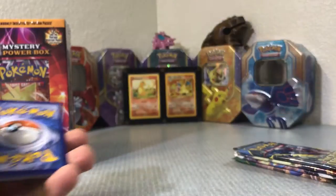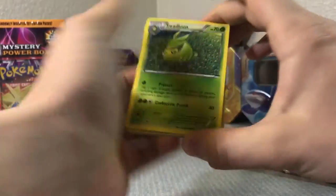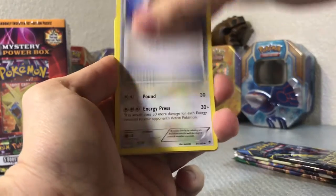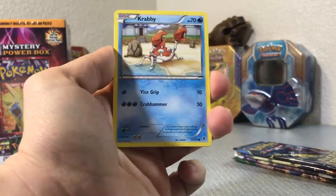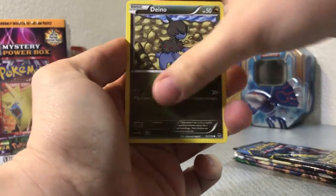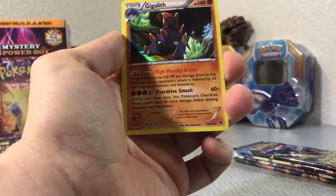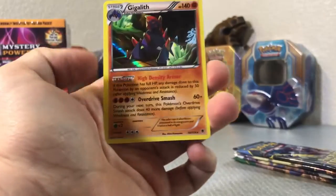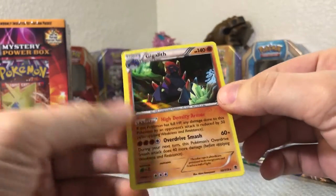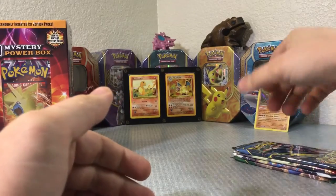We'll go ahead and save that, and of course save Roaring Skies for last because we want that full art Shaymin card. There's a code for you guys. Alright, so we got a SWAT loot — Battle Compressor, Loudred, Yanma, Spearow, Krabby, Deino, Gligar, Druddigon. That was the reverse holo — I couldn't really see it. And then a holo Gigalith — not bad, starting out with a holo.